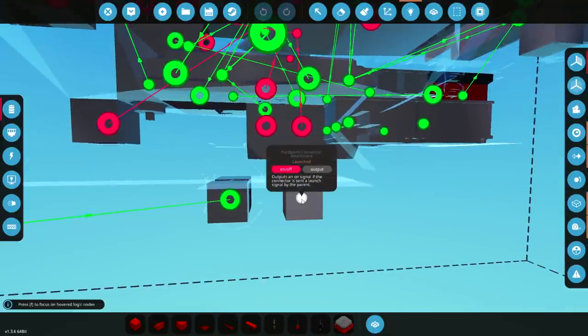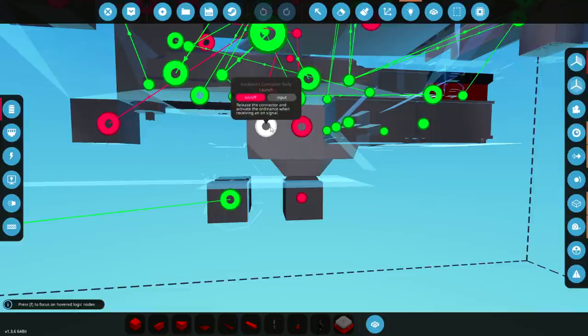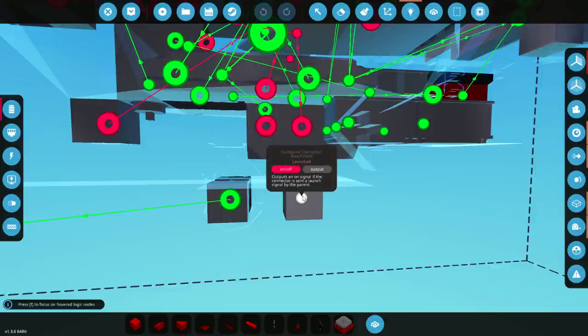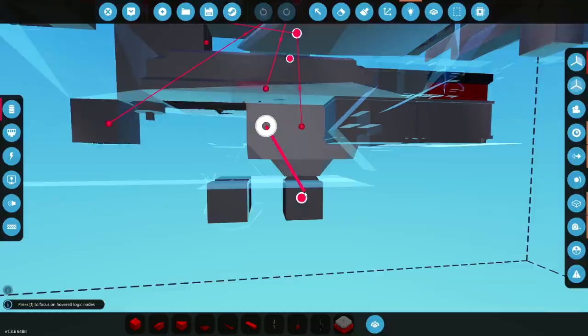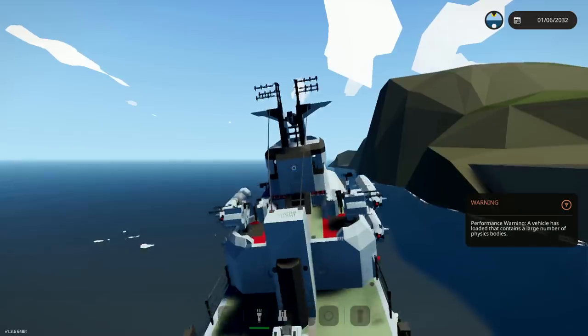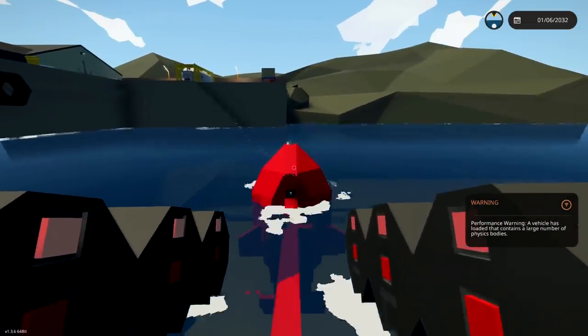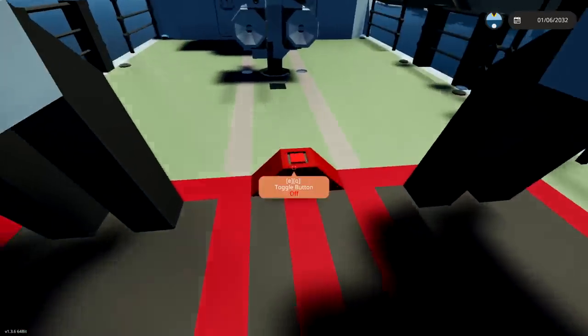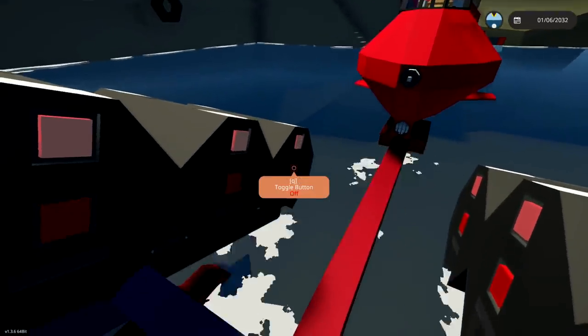How do we attach back on to a hard point? I figured it would just go on, but it obviously hasn't worked. So when you get one thing sorted, it breaks again. Outputs an on signal — if the connector is sent a launch signal by the parent, this activates an on signal. So I guess it releases — release the connector when receiving an on signal. But then it should reattach when it's not receiving an on signal. I don't know why that doesn't reattach, but anyway, that's a problem for next time. Spawn this in and it does attach to begin with, which is awesome. And then if we do this, we can actually store it away underneath the depth charges, just like this.